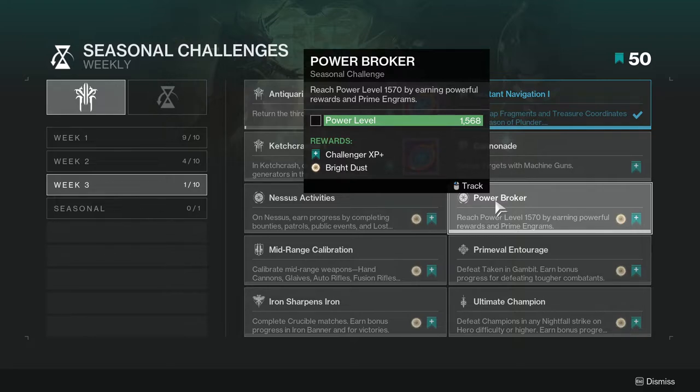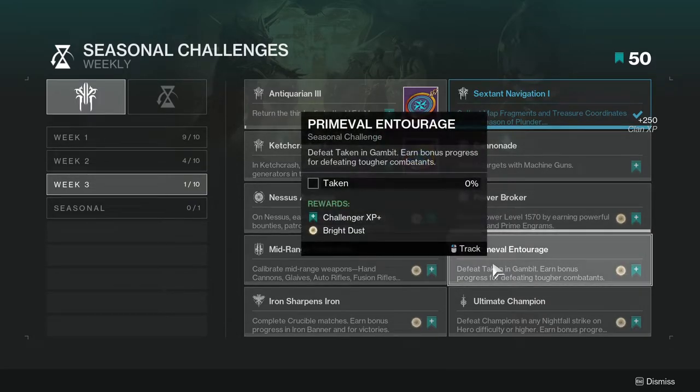Reach Power Level 1570 by earning powerful rewards and prime engrams. This one's super easy too — if you've been playing since at least last season or even Witch Queen, you should already be at 1570, because getting light levels is basically a joke in this game.